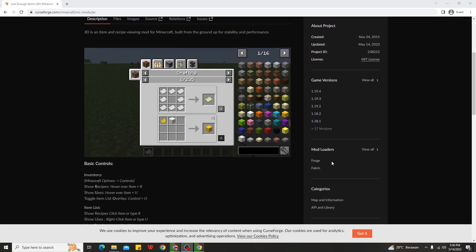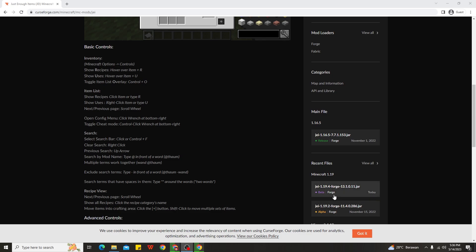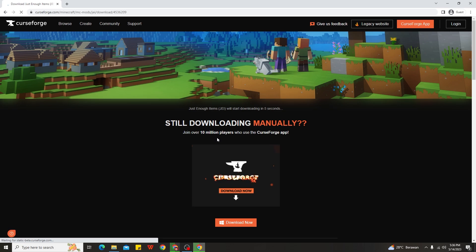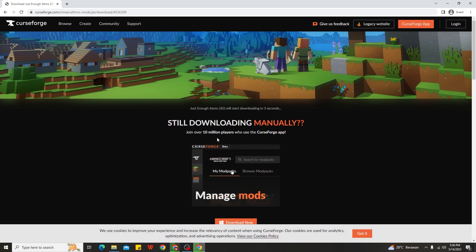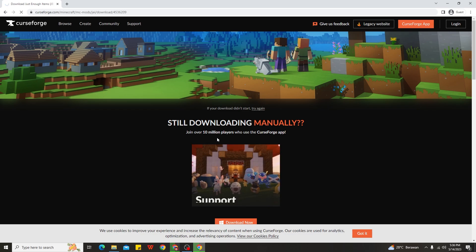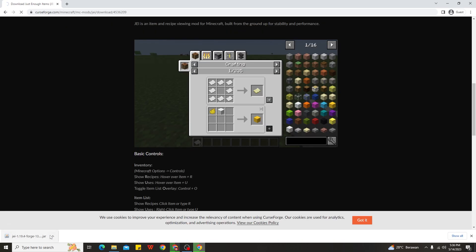Be careful when you try to download because you need to check whether the file is for the Forge or the Fabric version. Click that and you can see the file for 1.19.4 for the Forge version. Don't click 'install' because you need CurseForge for that — just click the download button here and download the file. You need to wait about 5 seconds, and you can see in the bottom left corner that the mod has been downloaded.